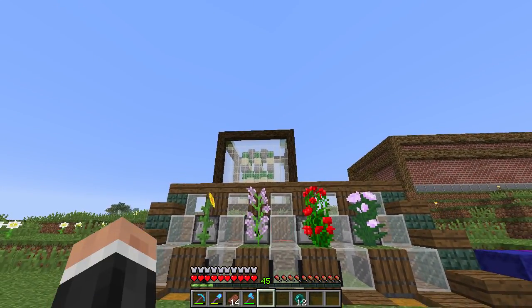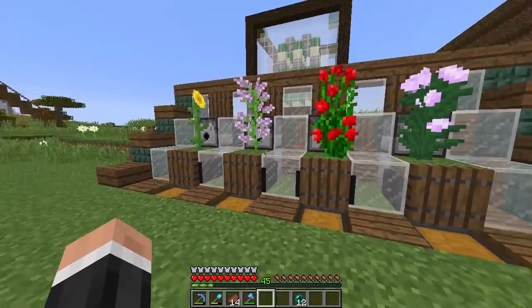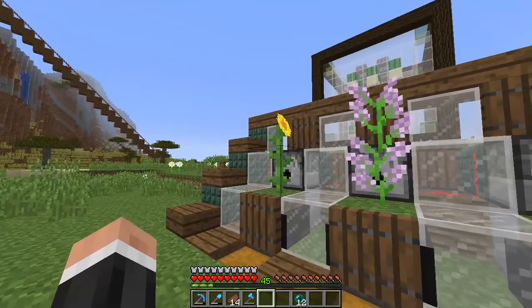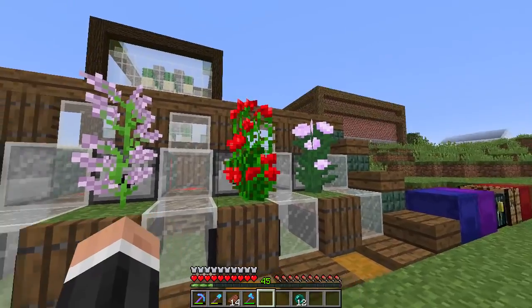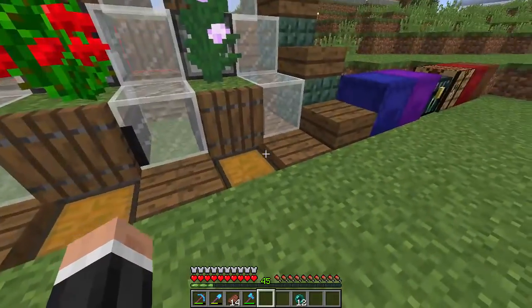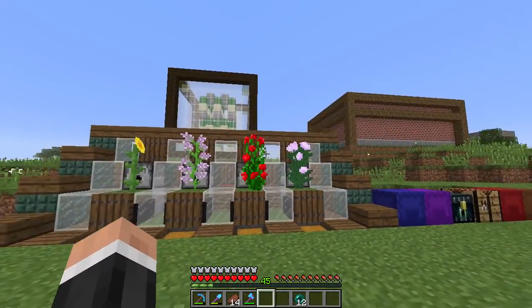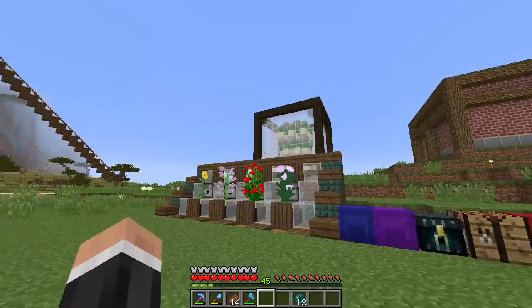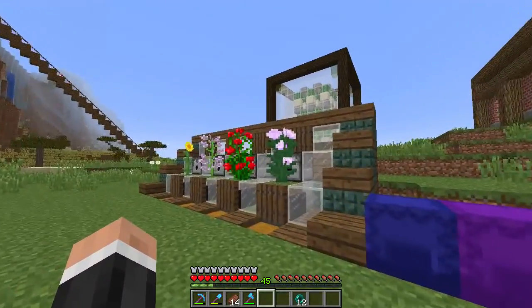All of these flowers can basically be used to make different dyes. Obviously the green from the cactus gets your green. All of these — that's like four more — and then I think some of these, like obviously red and yellow can be combined. I can't remember if any of these can be combined — I think one of these is maybe pink, no that's purple, and this is pink. I can't remember if any of these can be combined as well.